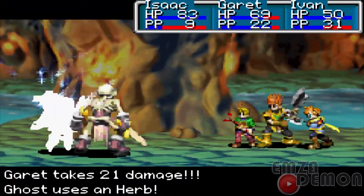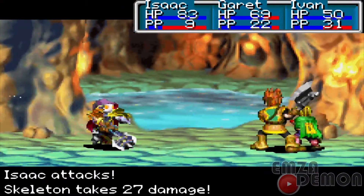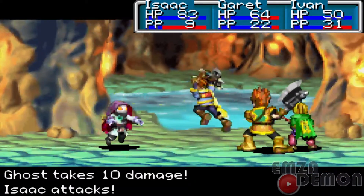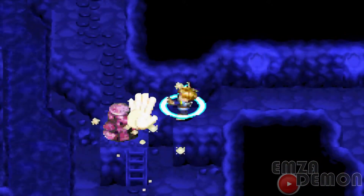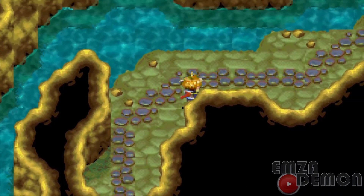Monsters again — he's dead out. They do have their own moves and move set, the monsters. Now the Ghost uses Rumble — it was Rumble, not Flare, I thought he used Flare. So I guess they don't have any elemental moves. Use Move here — this is probably so you can go back to the entrance where we came in from.